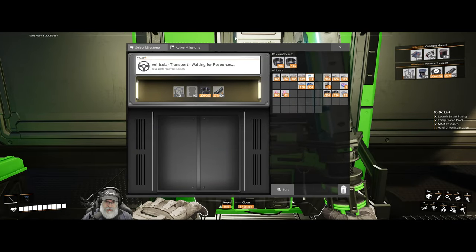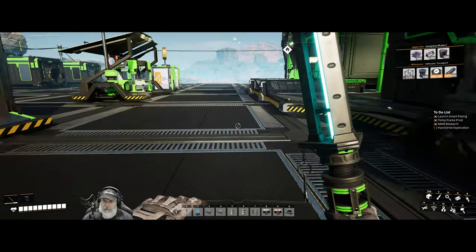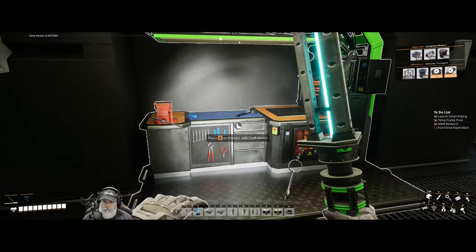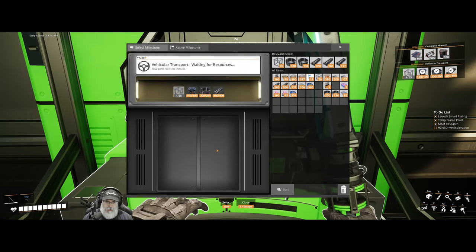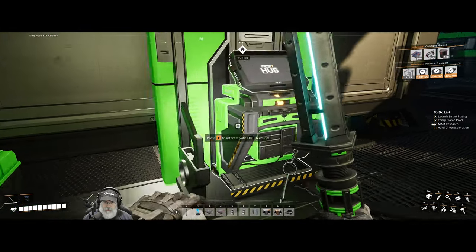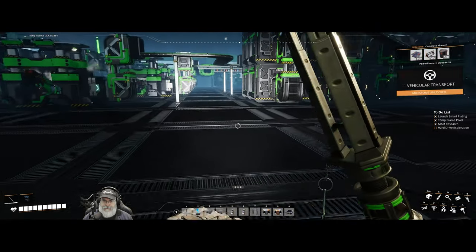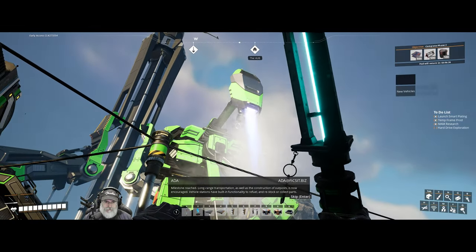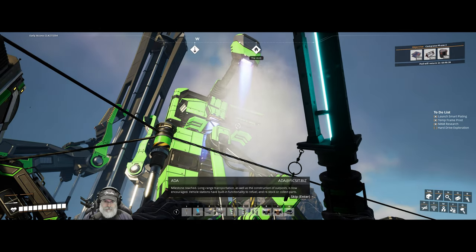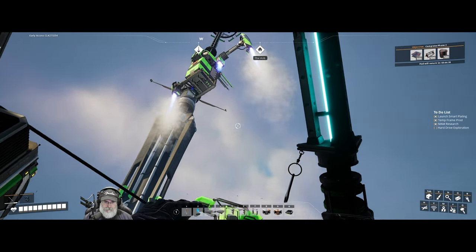That gives us our 100 rotors. Got enough frames - let's get the vehicular transport launched. Milestone reached: long-range transportation as well as the construction of outposts is now encouraged. Vehicle stations have built-in functionality to refuel and restock or collect parts. Excellent.